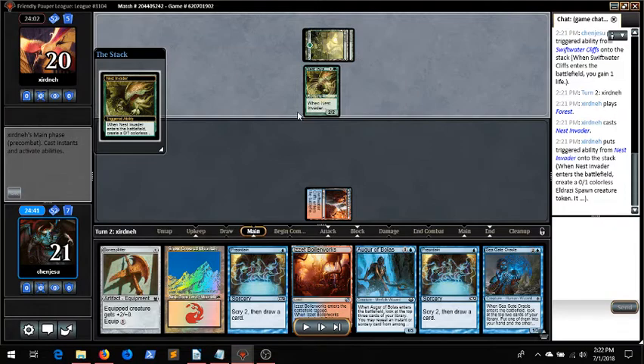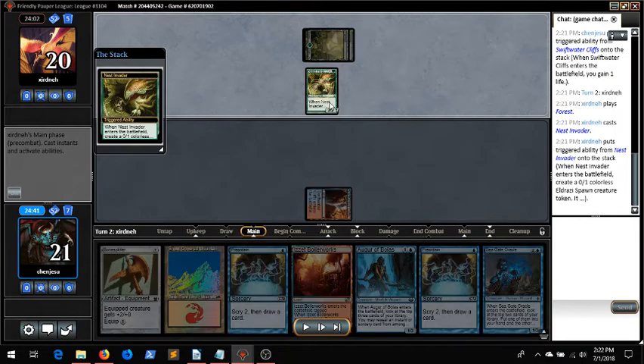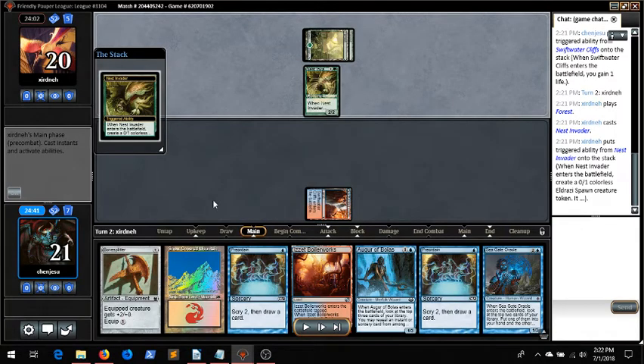I also added a few more Snaps to the main deck, and I think it's going to be pretty effective against Stompy, because they like to stack up their creatures with Elephant Guide these days. They don't play Young Wolf or anything anymore, they just play Elephant Guide. Having a free bounce effect seems pretty good against it.